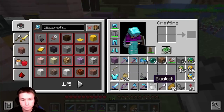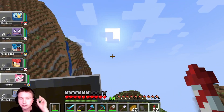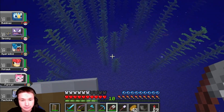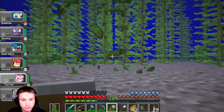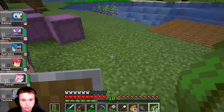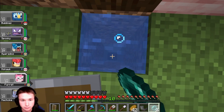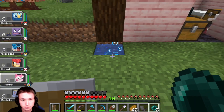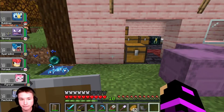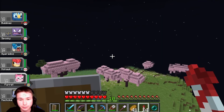Yeah, I built this the wrong way. It was working for a bit but I made a mistake. I'll build it like this. A string duper. Where are the tripwire hooks? There they are. Also, if these work, we can make a cobblestone generator as well. I hope a mob doesn't walk on it.